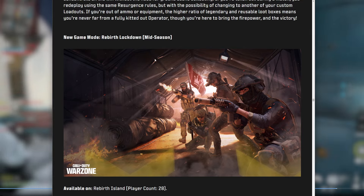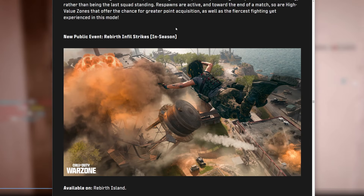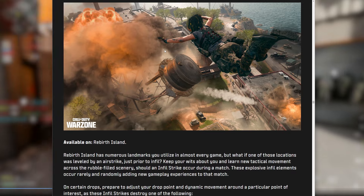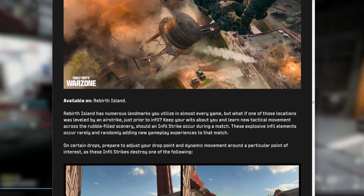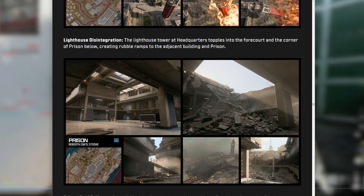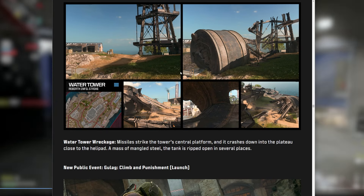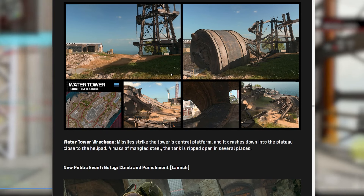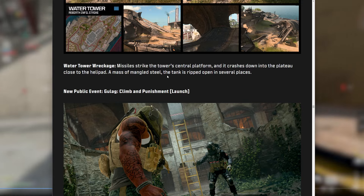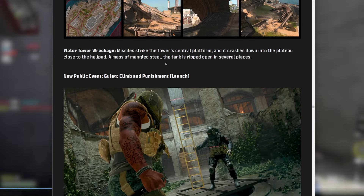Rebirth Lockdown brings that same lockdown game mode from other resurgence maps to Rebirth. The new map changes — Rebirth Infill Strikes — happen in Season 3 Reloaded, not at launch. The tower collapses, the prison gets exploded. I kind of wish it was at launch since I've played so much Rebirth, but in a couple of weeks we'll get those cool in-game map events.